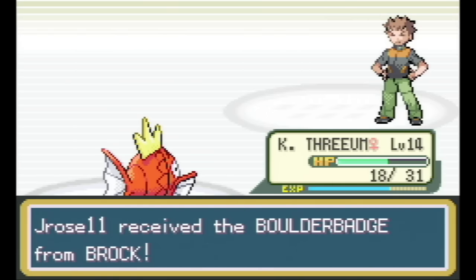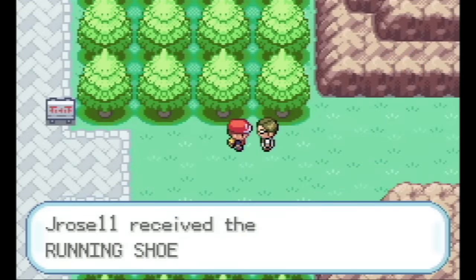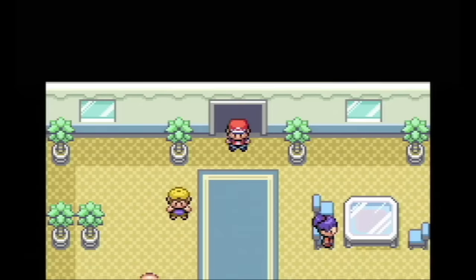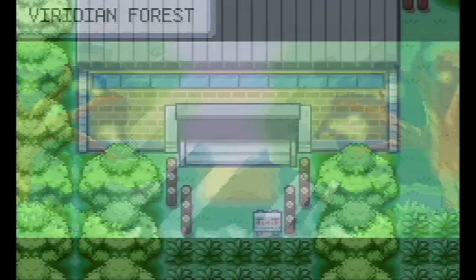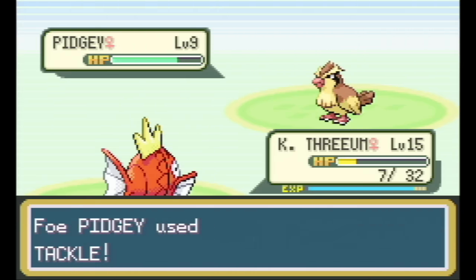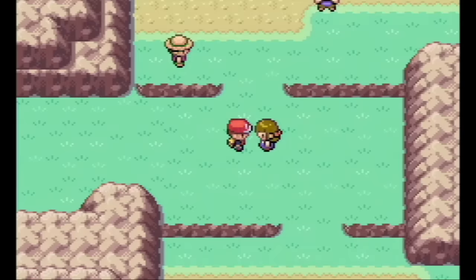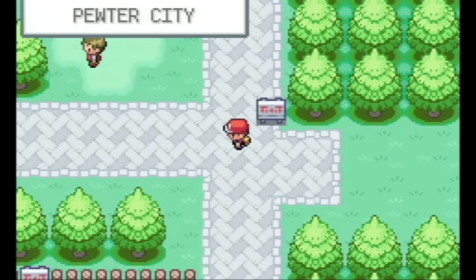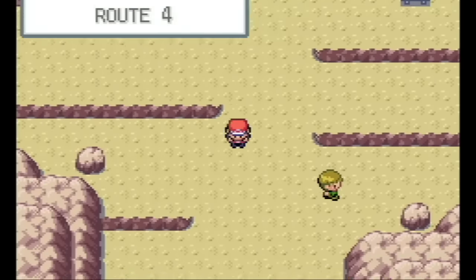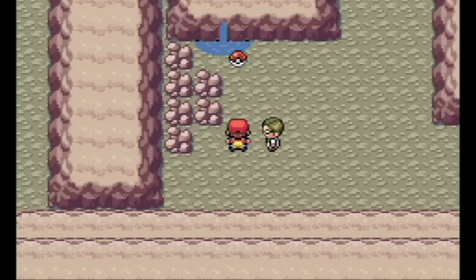That happiness soon turned to less happiness because the rest of the game was quite a bit harder than I remembered — my Magikarp is no longer overleveled. I went back to Viridian Forest to get Tackle, since without recoil damage it's worth having, plus the stat boost from being a higher level. But even with Tackle, the trainer fights were really tough — I could lose with a little bad luck. Every fight required running back to the Pokemon Center.